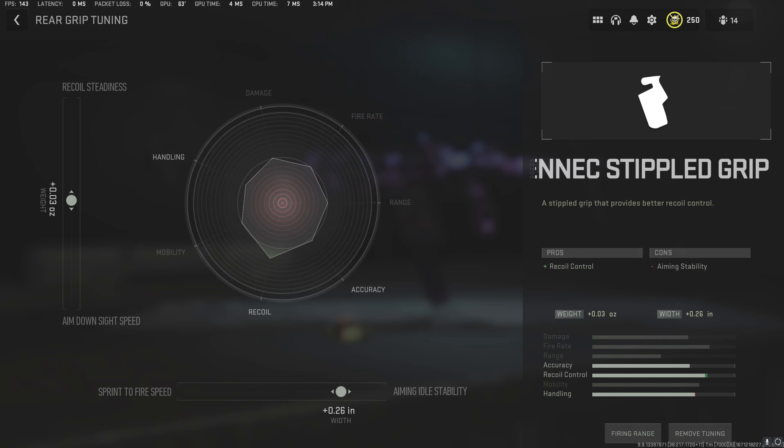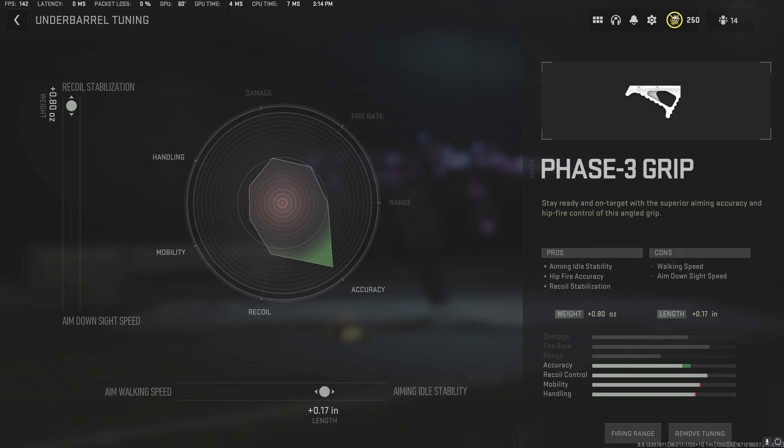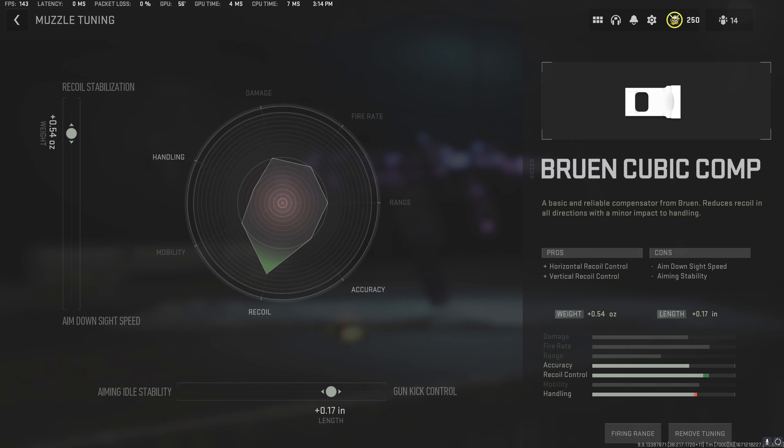Infinity Ward has actually changed how the tuning works — apparently it was bugged, so now it should be working properly, and I had to readjust my tuning settings for this video. I have plus 0.03 on recoil steadiness for a little bit of an extra boost, and then plus 0.26 on aiming idle stability. We want to lower aiming idle stability to reduce the ridiculous spread, and we want a little bit more recoil control because it can get pretty hectic on this gun. The Phase 3 Underbarrel is definitely one of my favorite attachments for reducing spread as well as horizontal recoil, which is why I have it maxed out in recoil stabilization, as well as plus 0.17 on the aiming idle stability.